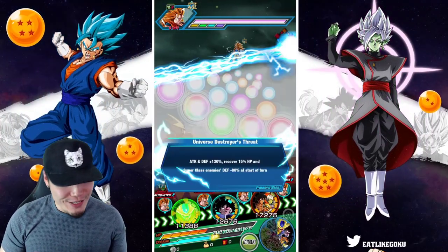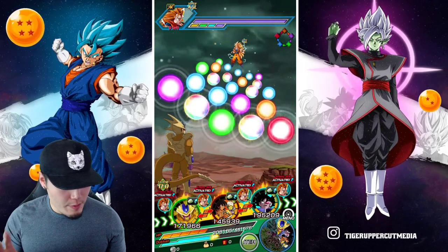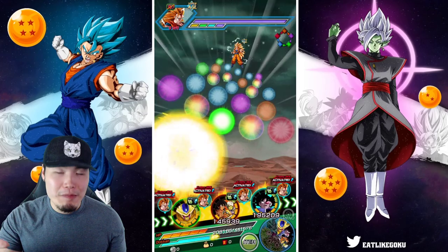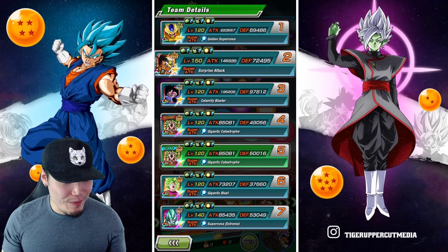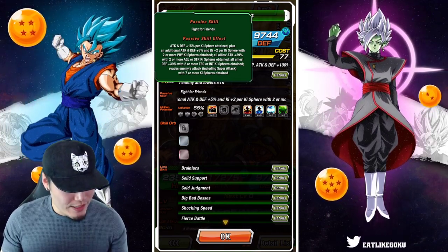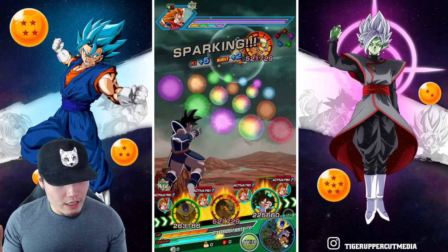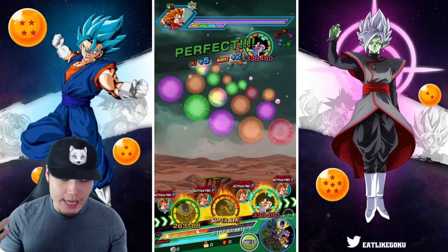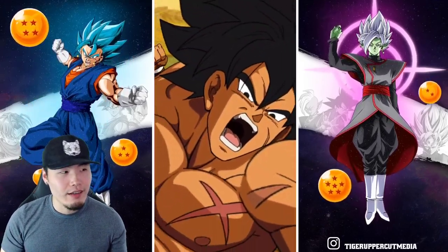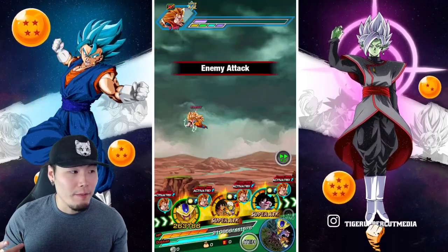I like this one better, that's just me. I'm going to leave Golden Cooler where he is right now. Believe it or not, Golden Cooler is actually one of, if not the best, support unit or linking partner for the Broly, Chilai, and Lemo, because their links are kind of wonky and they just don't link that well with a lot of units since they're all over the place. As far as attack support goes, yeah it's AGL or STR. We can give him these AGL orbs and he'll be an attack support for this turn.